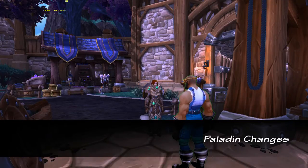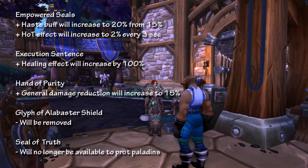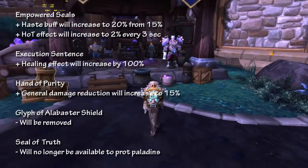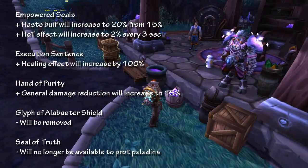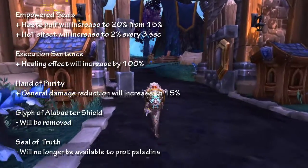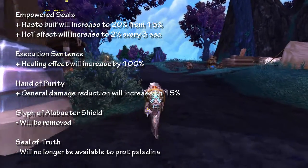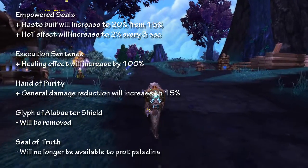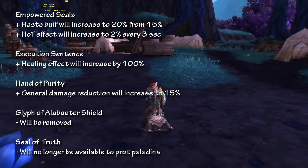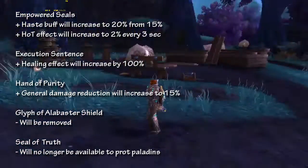For Paladins, there are quite a number of changes, but I'll focus on those affecting tanking. First, Empowered Seals has been buffed: the haste buff from Judgment of the Righteous is now up to 20% from 15%, while the heal-over-time effect of Judgment of Insight has been increased to 2% every 3 seconds instead of 1% every 2 seconds. This is really good news for those who want to prioritize haste — seal twisting will now make Empowered Seals a good talent pick and helps you reach the 50% haste target. Execution Sentence's healing effect has also been increased by 100%, which is a good change regardless of your role.